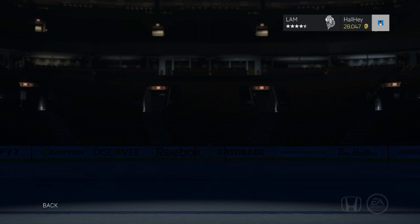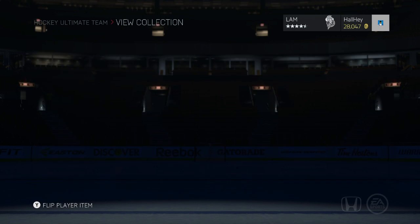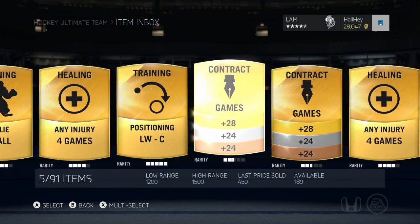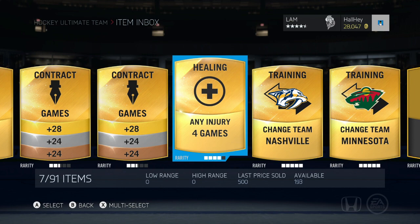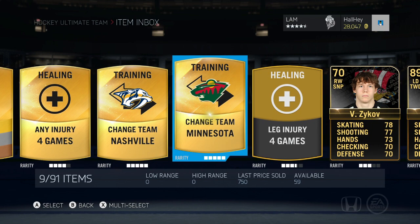I'm going to show you here in my collection — we got some pretty high-end Team of the Week cards. They gave me two Team of the Week cards I'll show you what I'm going to be giving away, and it's very simple how you can win. We got Zykov there, 70 overall, right wing sniper.